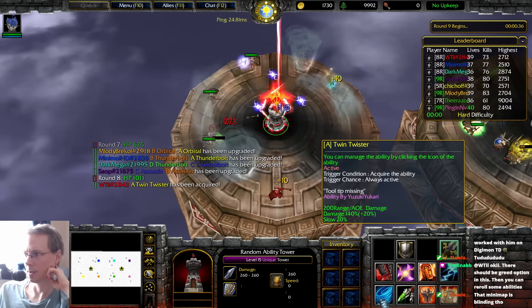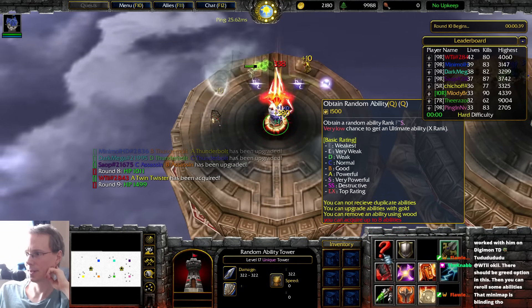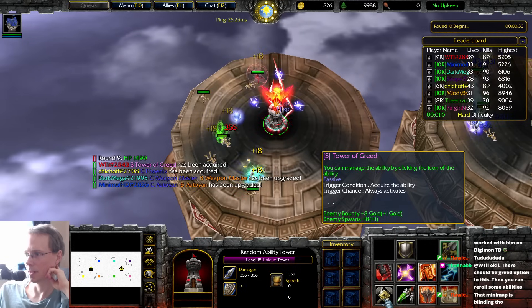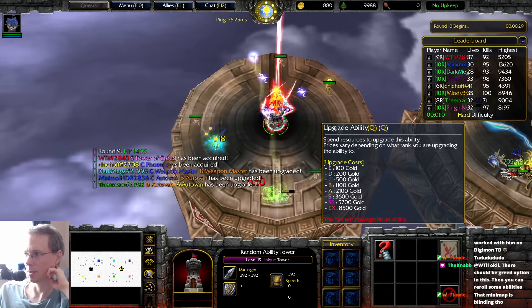Now we've got Twin Twister. Doesn't look like greed to me. So you try again. It's just non-stop trying until... there we go. Tower of Greed. You can manage the ability by clicking the icon. Acquire the ability — always activate. Enemy bounty now gives some extra gold. So I've got to upgrade that.